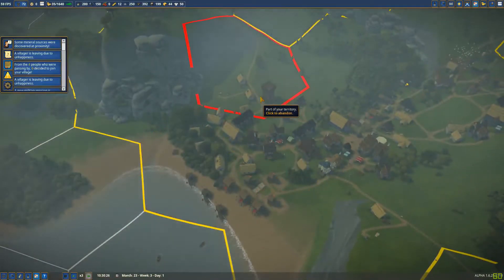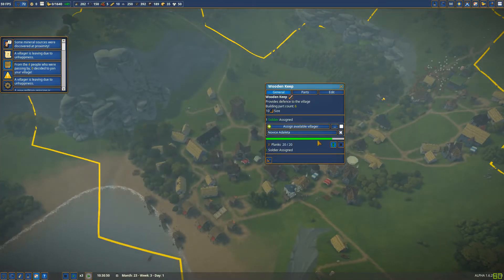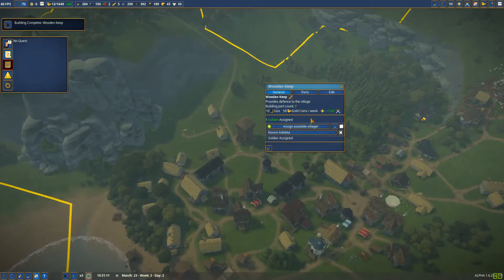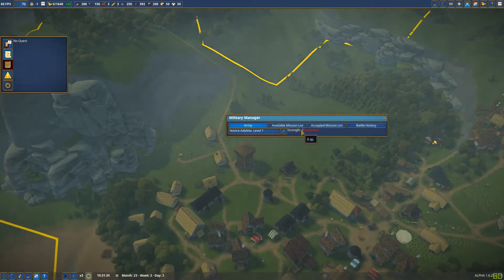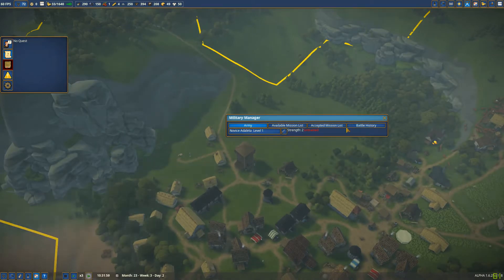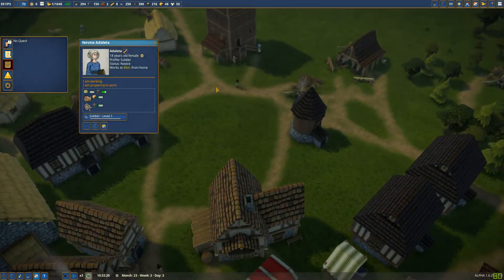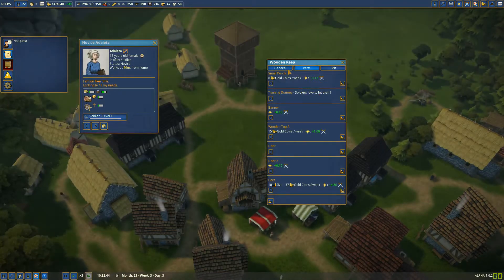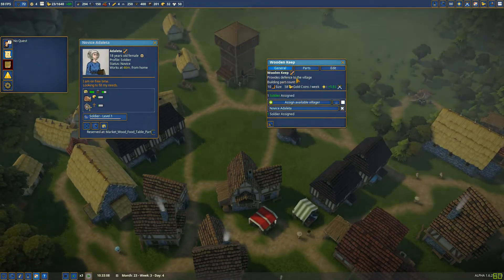If we have the money, let's do it, no problem. Almost done — the happiness. The keep is done — nice. So now my question is, can we train him or her? Because now we have this wooden statue, training dummy — wipes defense.